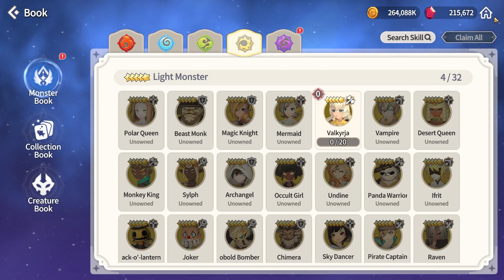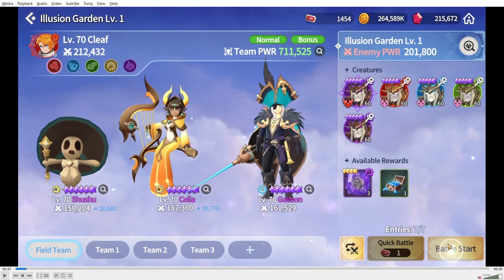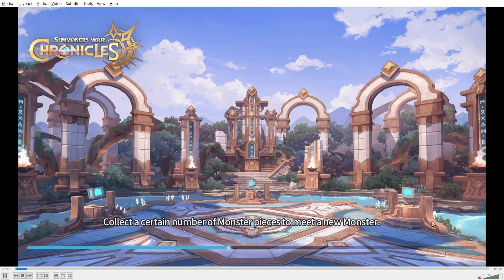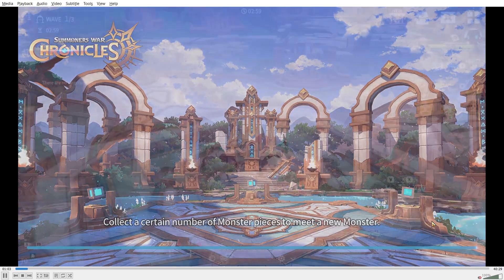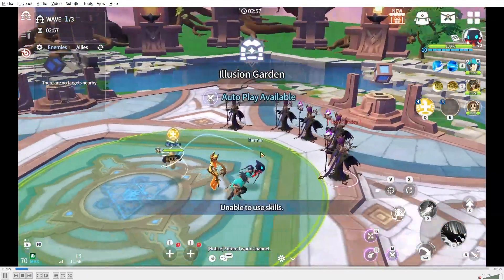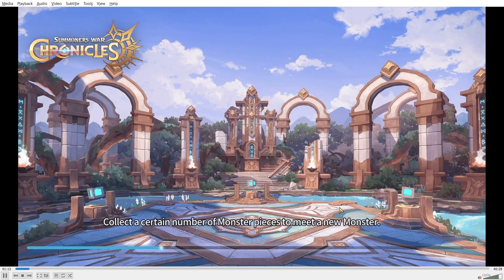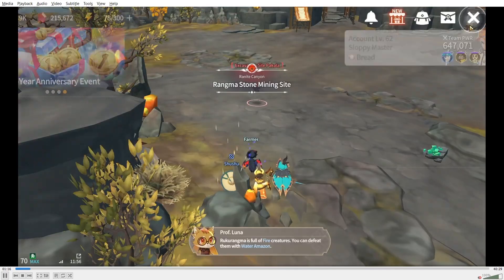Here's the team for level one: Shushu, Cilia, and Galleon. Shushu and Cilia are pretty much must-picks. Galleon can be swapped for something else — I chose him because my team lacked both a defense break and an attack buff, and Galleon provides both. You can also run it with the dragon transmog if you like, though you won't have any skills with it.